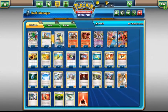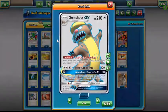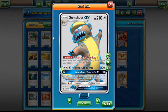First off, we'll start with the elephant in the room. I play Gumshoos GX. I actually really, really like this card. I think it's really, really good.